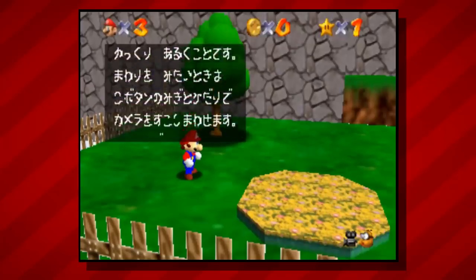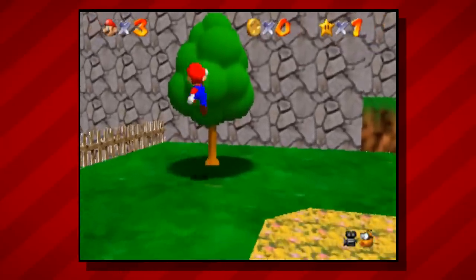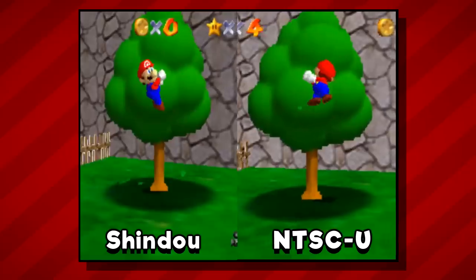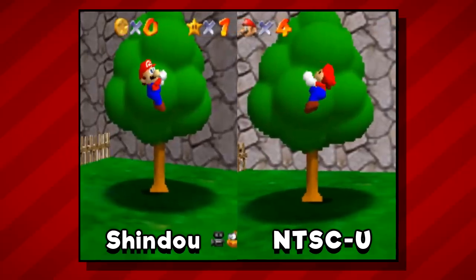Finally, the developers made one more change to gameplay for this release, which honestly feels a bit random and kind of unnecessary. For some reason, if you jump onto a tree in the Shindo version, Mario whips around to face the camera, whereas in every other version of Mario 64 he just grabs on and turns a short distance. Nobody's really sure exactly why they decided to make this change, but at least for a casual playthrough it doesn't really make that big of a difference.